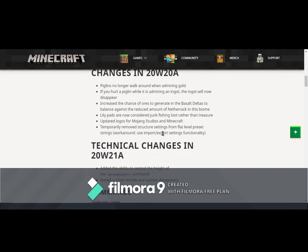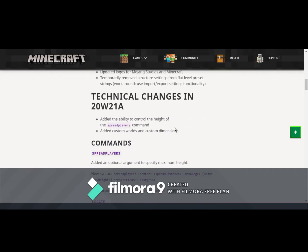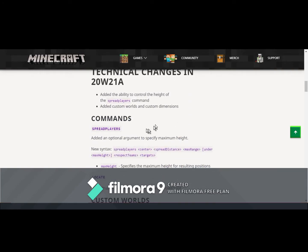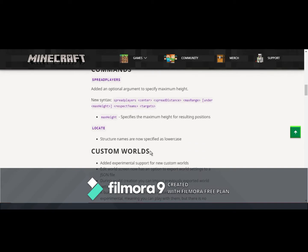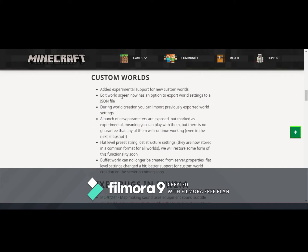I'm not 100% sure what removing structure settings means — I'll try and figure out if I can see it. There are a lot of technical changes I don't understand. There's now also a spread players command, and I think that's pretty much letting players spread out from a certain target area, but I'm not sure. Custom world stuff I don't really know about, but if you guys want to go ahead and read it, you can.